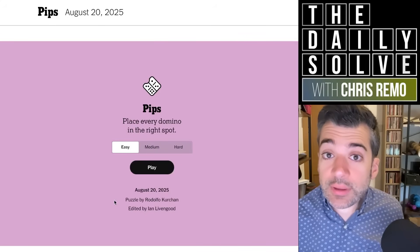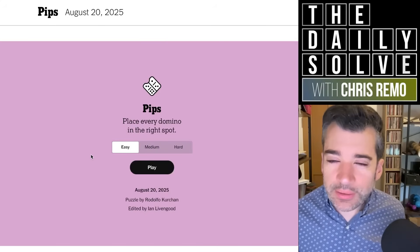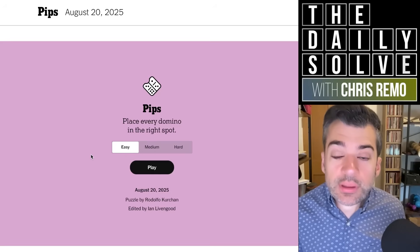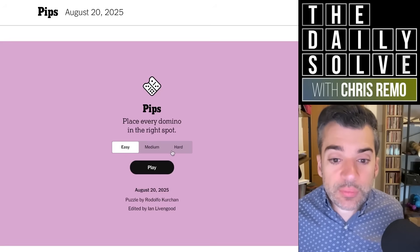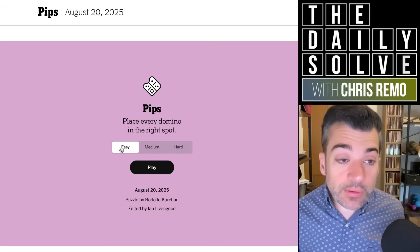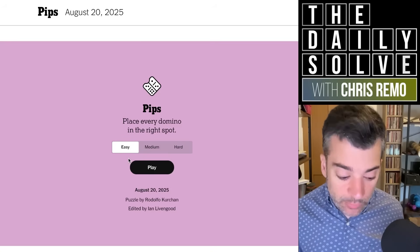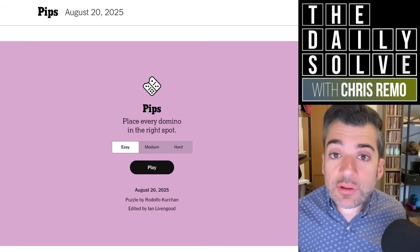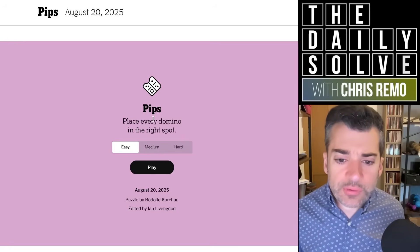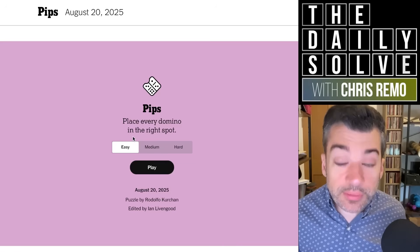Hello. The New York Times has a new game called Pips. It's not a word game, so it might not fit quite into the theme of this channel, but it's new, so I'm going to attempt it today. It comes in three difficulty levels: easy, medium, and hard. I did solve one yesterday, so I think I understand how to play. It's about placing dominoes in prescribed ways, figuring out how to get them into the board. Let's just get on with it and see how we go.